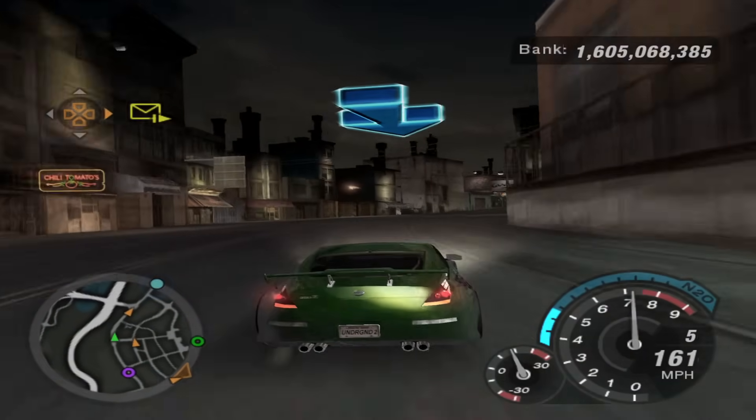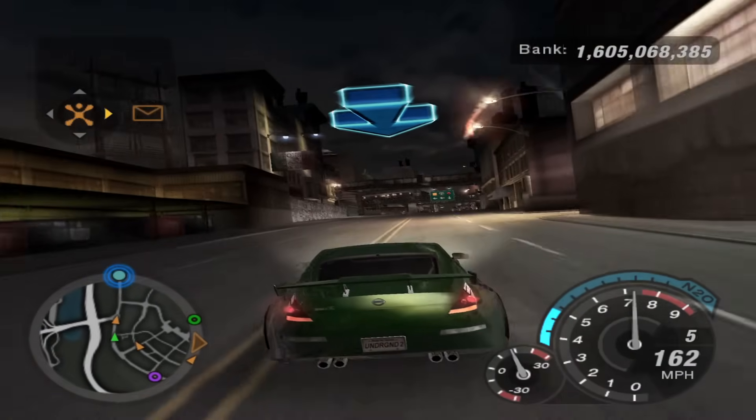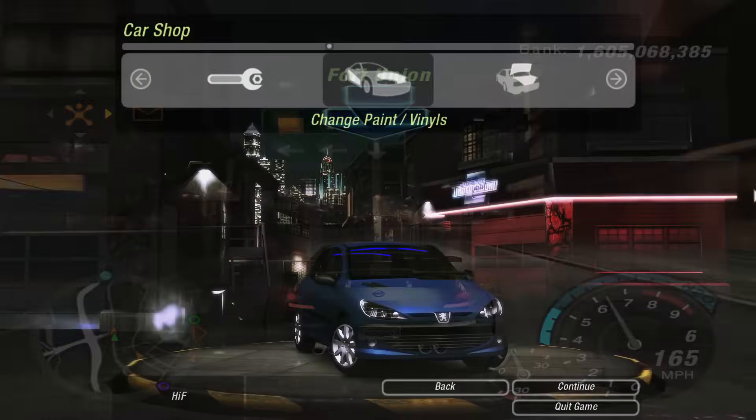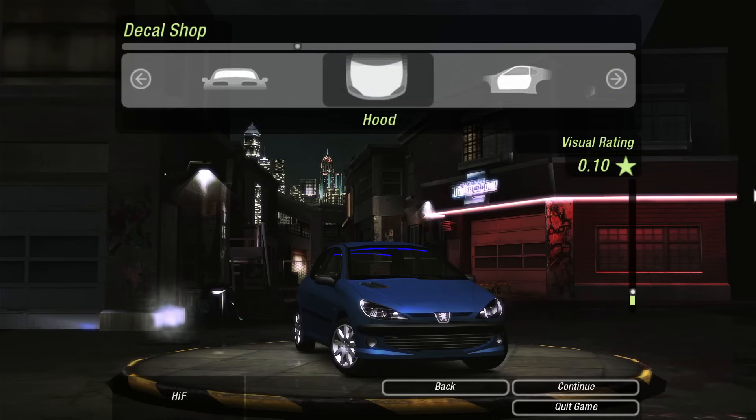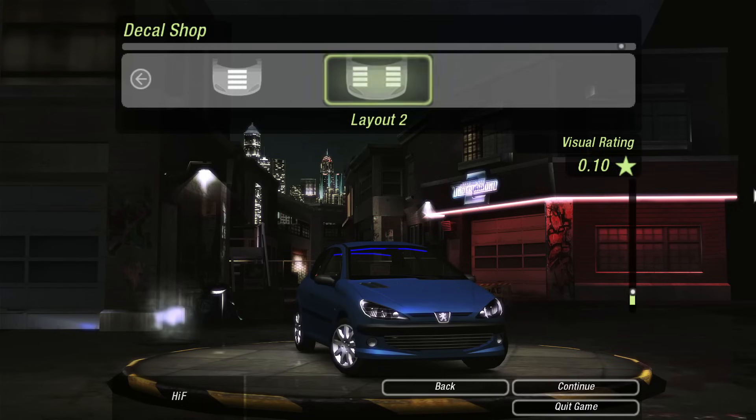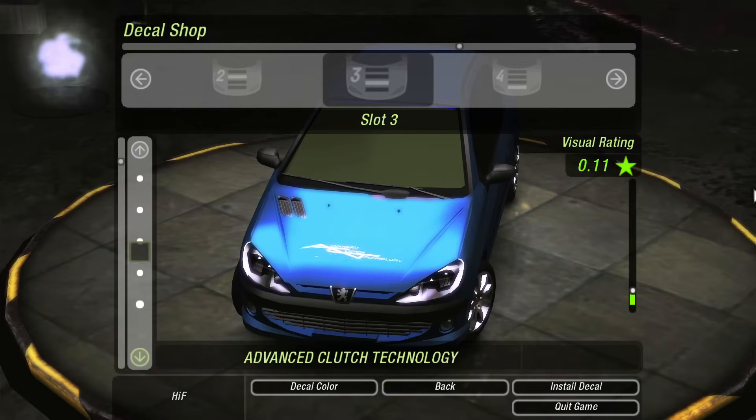Let's talk about the various cut customization options. I have no idea why some of these were cut, as most of them still fully work. Hood decals were originally planned to be in this game, just like the first Need for Speed Underground, but they were cut for whatever reason. However, these decals can be re-enabled with the extra options mod on PC.